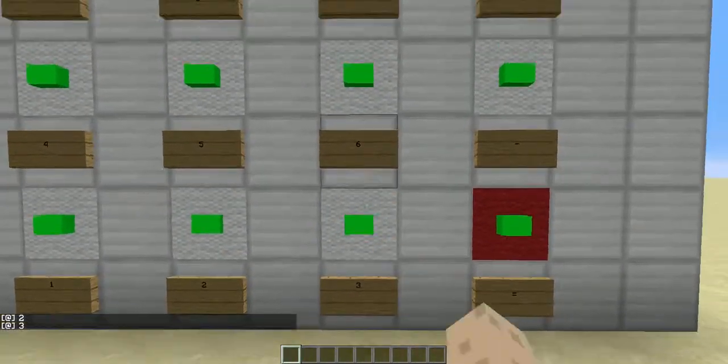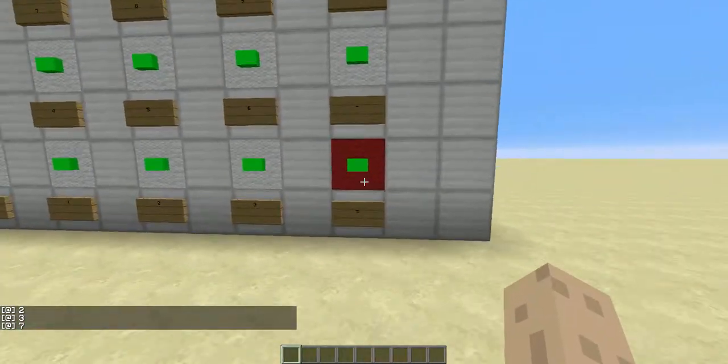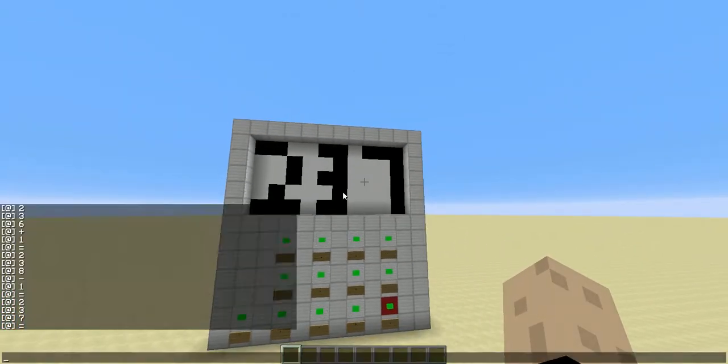Let's do another one just in case — two hundred and thirty-seven. We're not going to do a plus or equals; it automatically thinks two hundred and thirty-seven is equal to two hundred and thirty-seven.